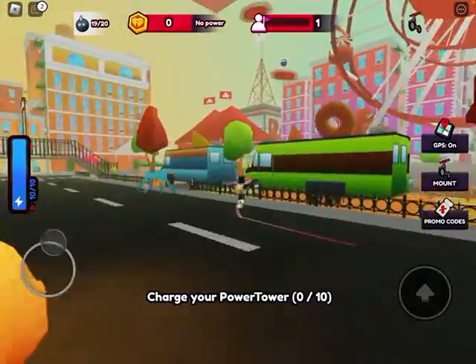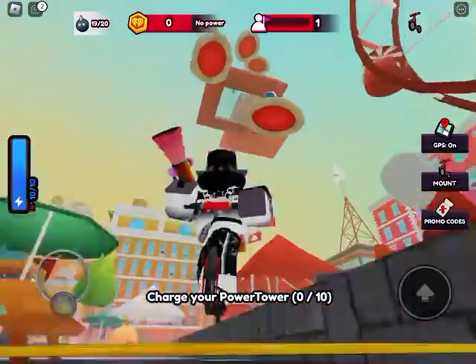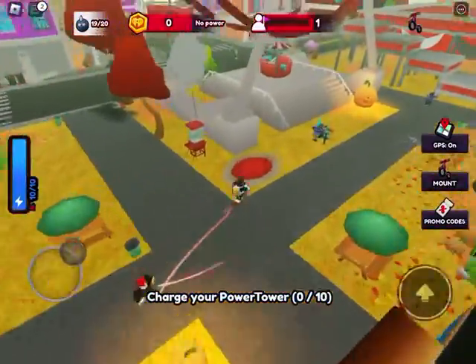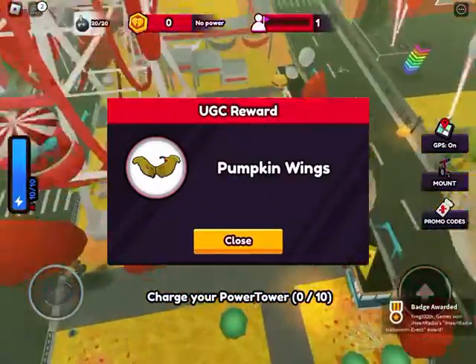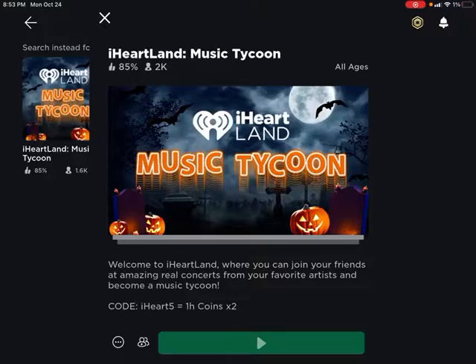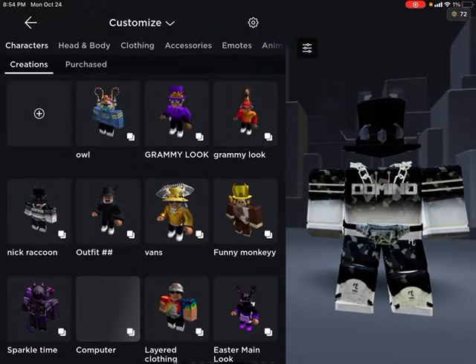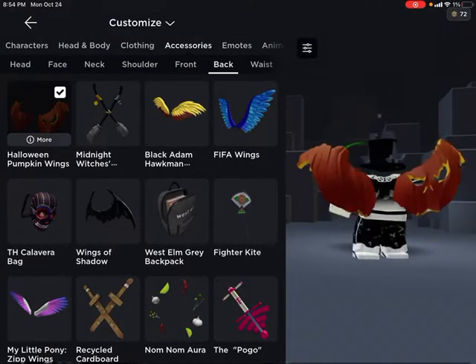I'm pretty sure there's one in a building, or you can get that one. I remember — this game has it where there's like more than the amount you need. There we go, we got the pumpkin wings and we got the badge! Let's see how they look on our avatar. Perfect timing because one percent battery left. That's how they look. Hope you guys enjoy. Peace.